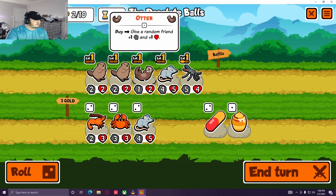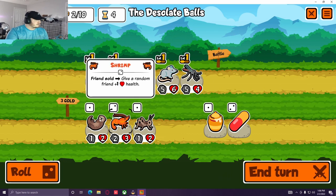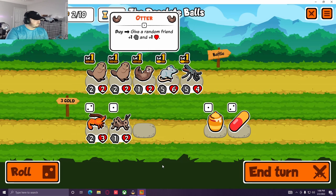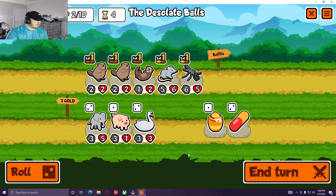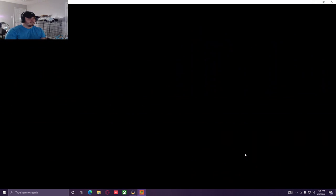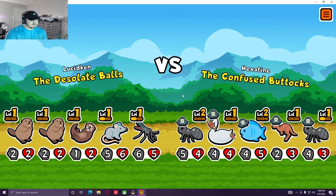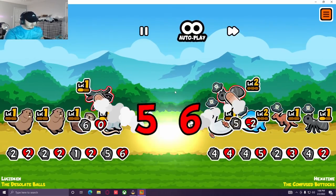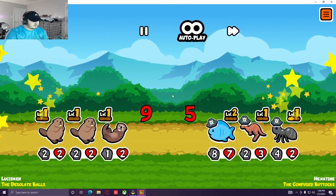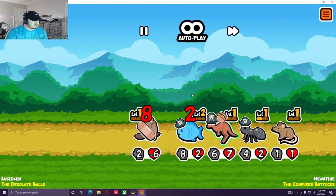I'm just rolling hoping to find something. I find nothing. This squad has a swan — a swan will help next turn. Swan gives you gold after every turn, so it'll give me one, two, or three gold. We're not making it through this fish and this kangaroo; they're just gonna be too big.